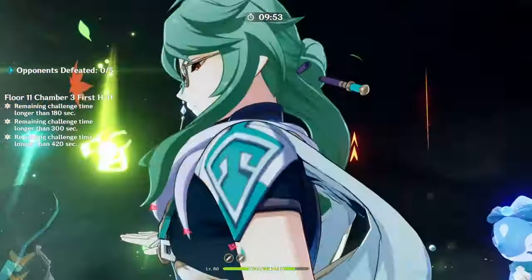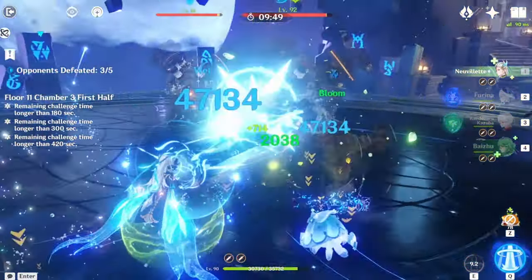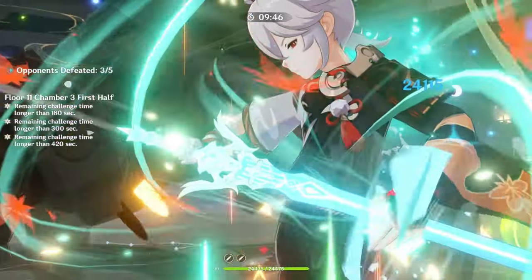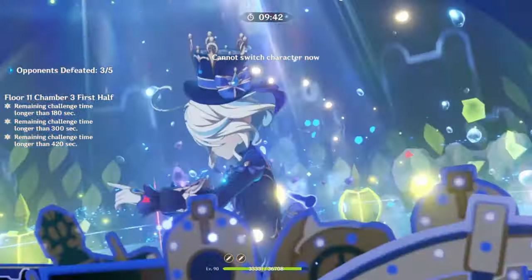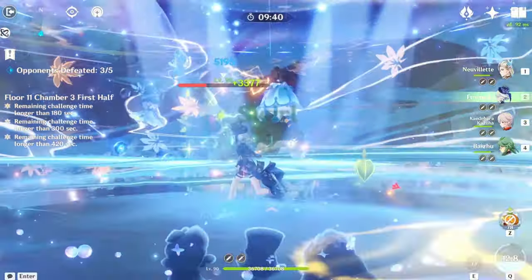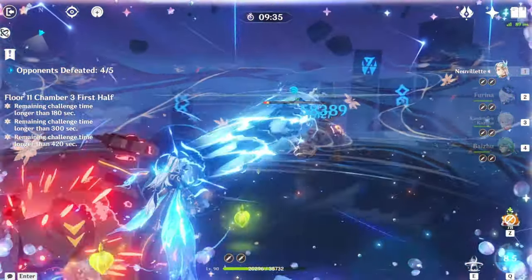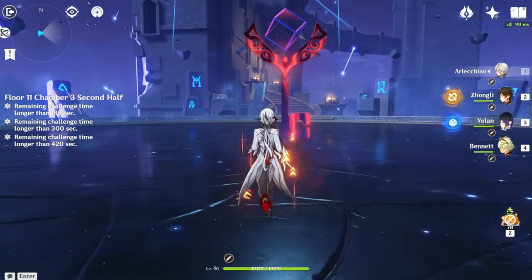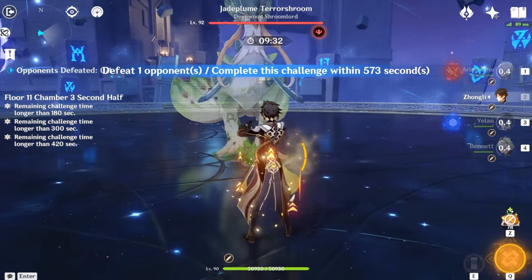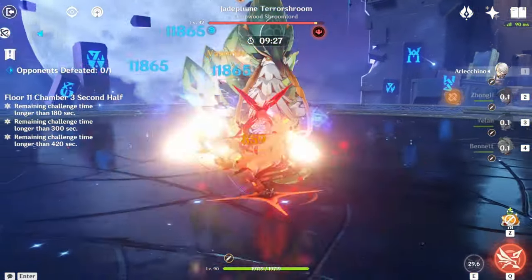Chamber 3 has a bunch of random enemies — slingers, the Anemo boxer, and ruined drakes. There's really nothing that bad; just run your best team. If you struggle with the pyro slinger's shield, bring hydro, but you really don't need to. The second half of Chamber 3 is the Jade Plum Terror Shroom.